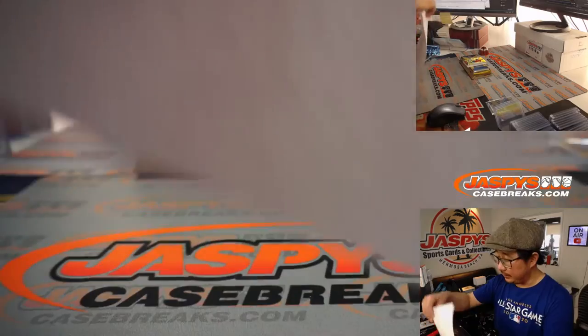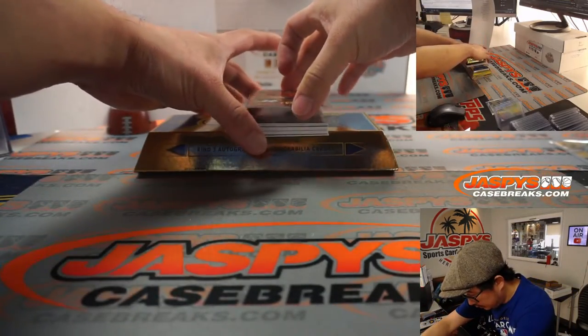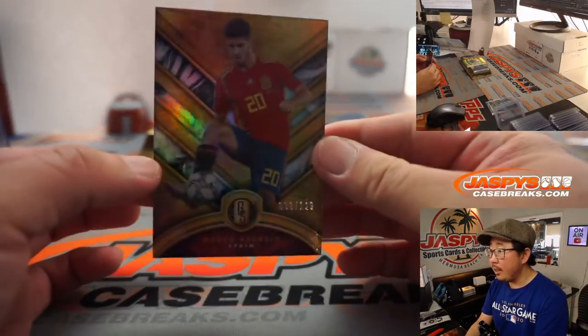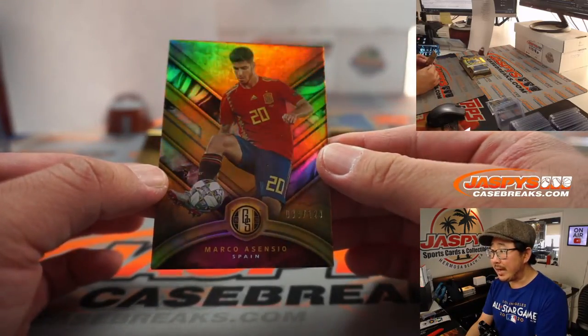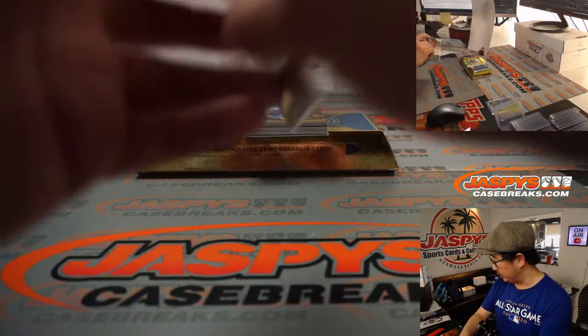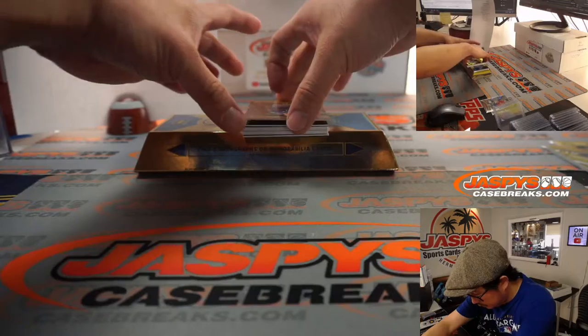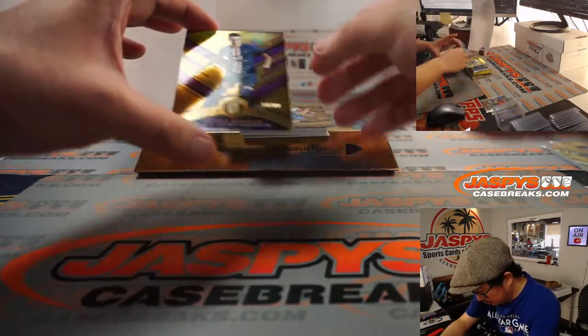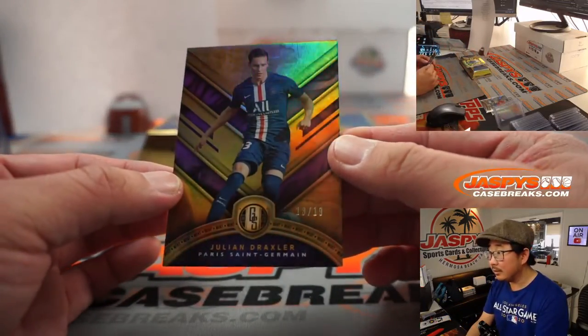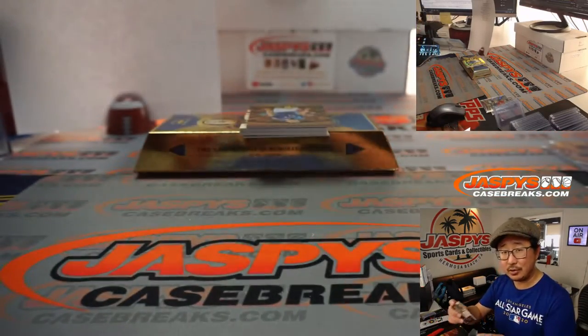Here's the final printout right there. On top here is 33 out of 129 — Marco Asensio. That'll be for Demetrius in the number three. Got another one on the bottom — there's Julian Draxler. Nice. 18 out of 19, that goes to Robert.